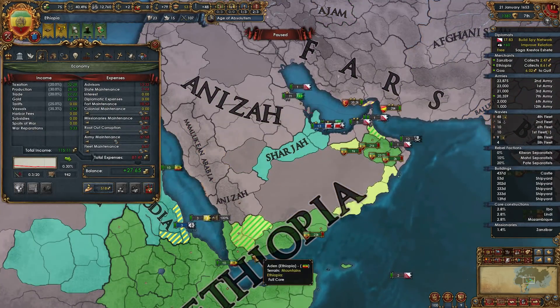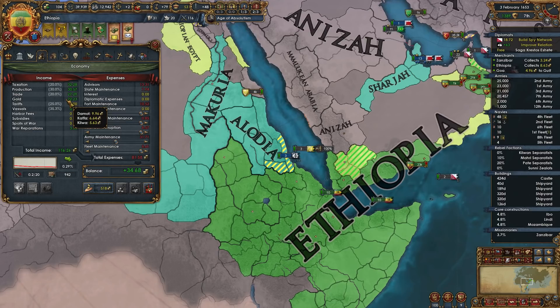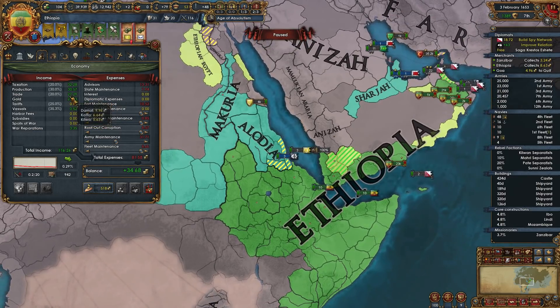Next up would be a war with Fars. Let's let the month finish — I want to see how trade income changes now that we have that trade down in the location. 27 ducats. Still not that great.